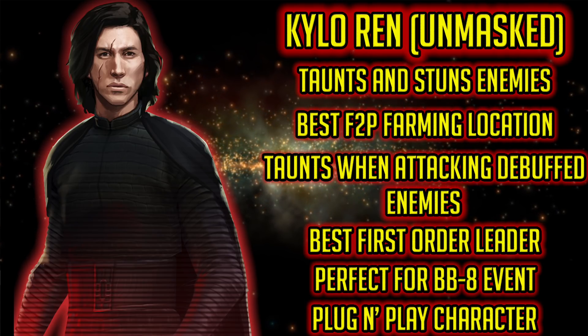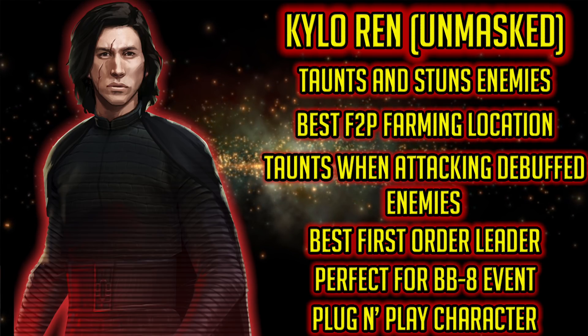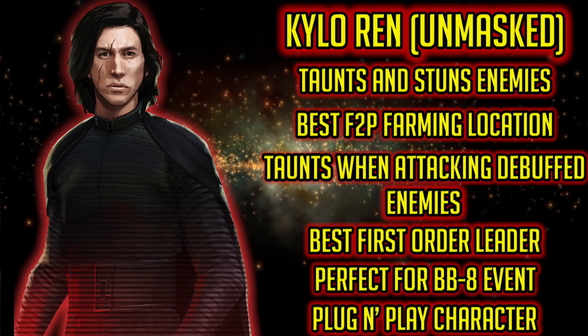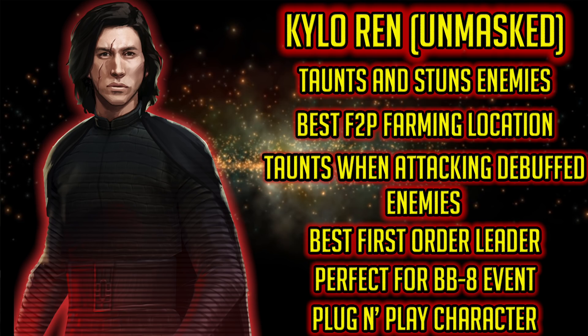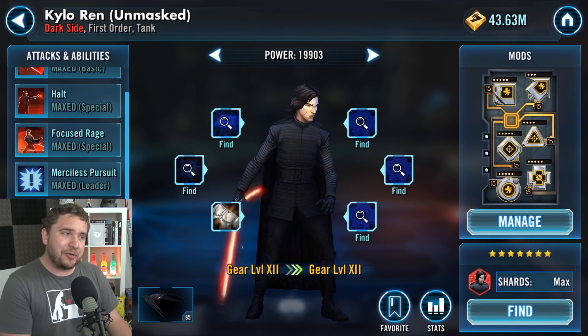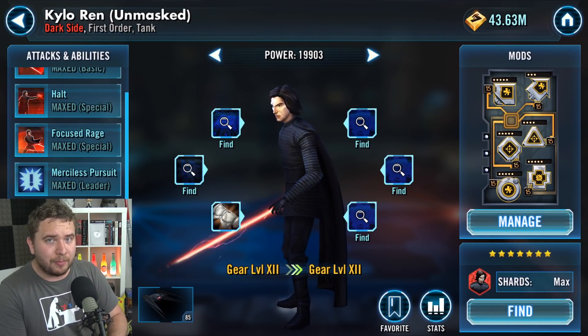Towards the endgame, once you get Zeta mats, Kylo Ren's leadership Merciless Pursuit is a solid investment — it really gets the First Order going, and he is by far the best First Order leader as of now. Kylo Ren's ship is also one of the best in the game, so you're getting both Kylo Ren and the ship. This is a character you really should get no matter what.